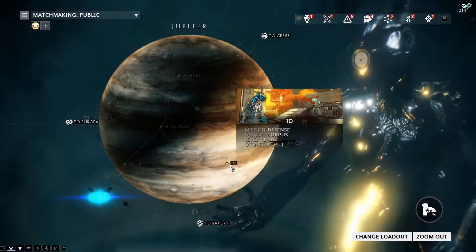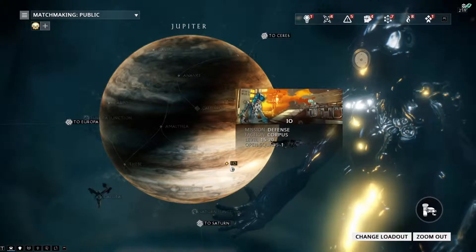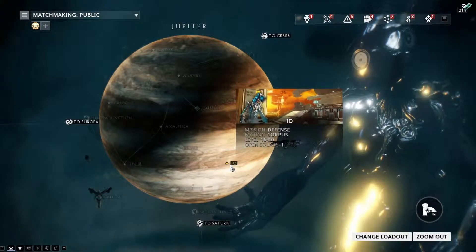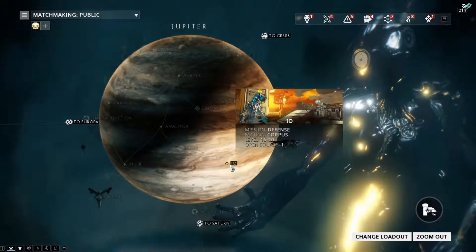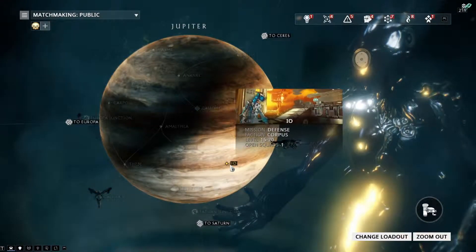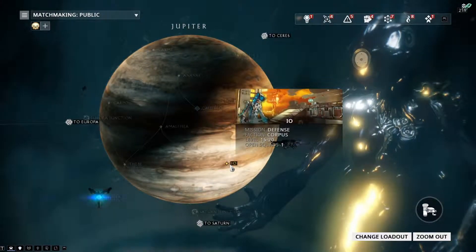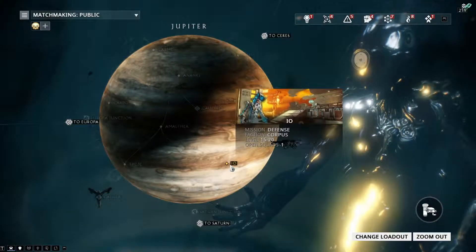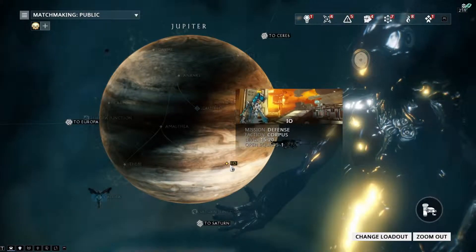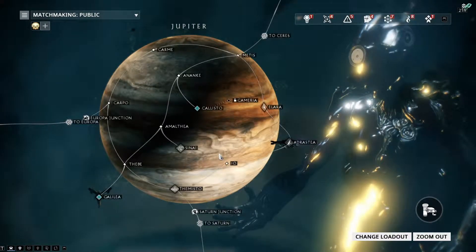Io is probably the best place to get Meso relics — it's frequently used. Usually if you spawn in by yourself at like level ten going up against level fifteen enemies, it's maybe not the best idea, but most of the time other players will be there to help you out. Even if you spawn by yourself, usually by the first or second round people have already spawned in with you. I usually just stay here for about three to five missions, and you should be about level thirty if you're using an Affinity Booster.